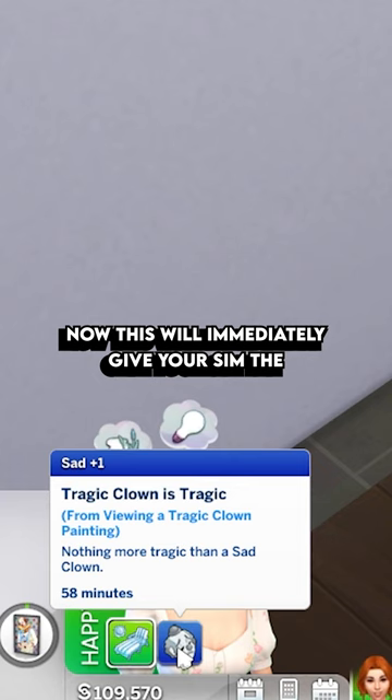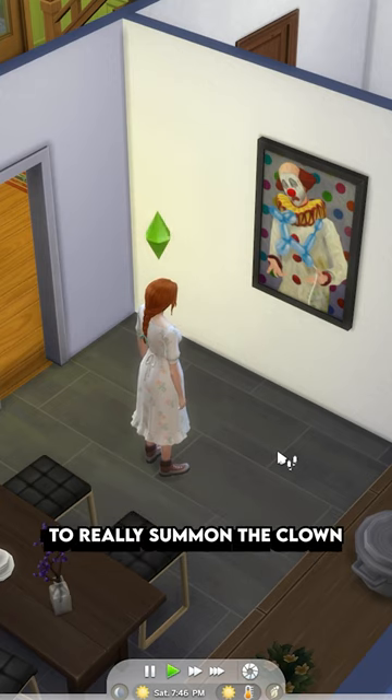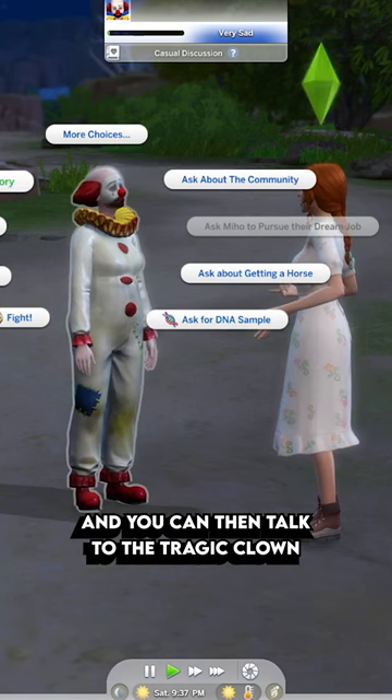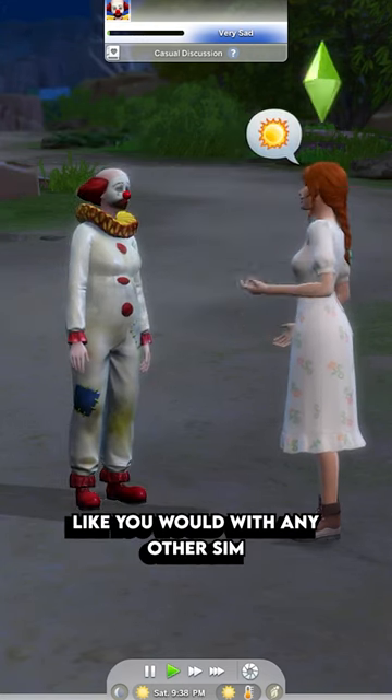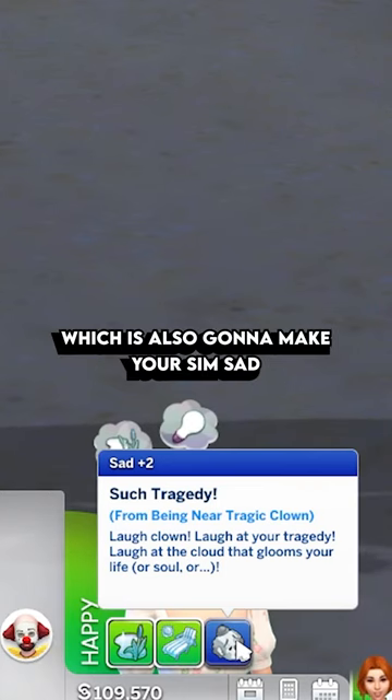This will immediately give your sim the Tragic Clown's tragic moodlet, but you might have to view the painting a few times to really summon the clown. You can then talk to the Tragic Clown like you would with any other sim. The difference is that it's going to give you the 'Such Tragedy' moodlet, which is also going to make your sim sad.